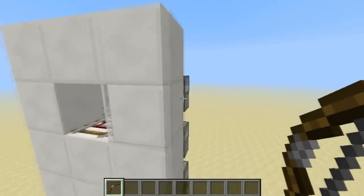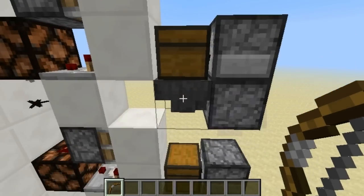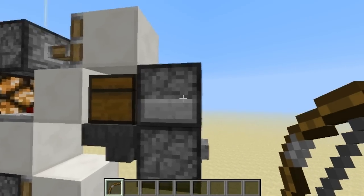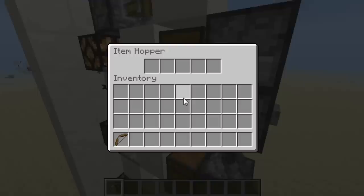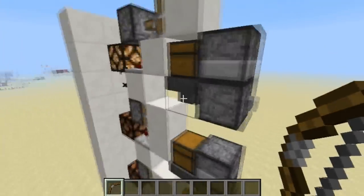When I shoot, the arrow goes over here because this hopper is taking it — there's no block on top anymore. It goes through these hoppers into this chest. As you can see, it's in the chest now, and it does it again.